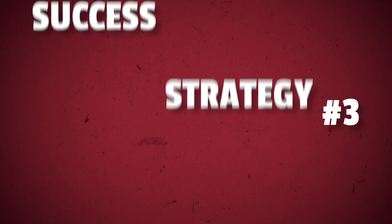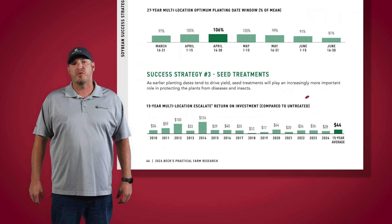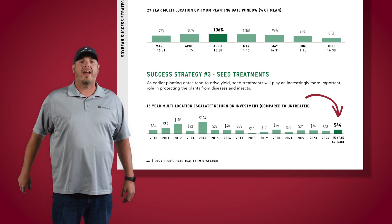Success strategy number three: seed treatments. If you're planting early like Aaron just talked about, you've got to make sure you have good seed treatment to protect those soybeans from diseases and insects. Over the last 15 years, we've seen a $44 average return on investment from seed treatments, and we haven't had a single year where it gave us a negative ROI. In the 125 bushel plot, we don't do any extra uptreating — we just run the standard Escalate SDS package that comes on our soybeans.